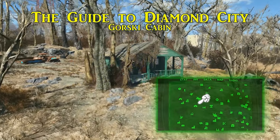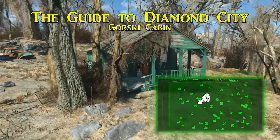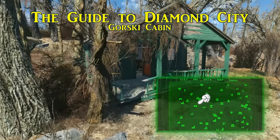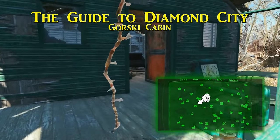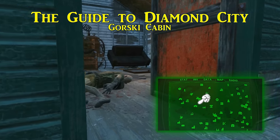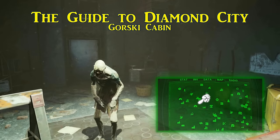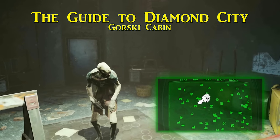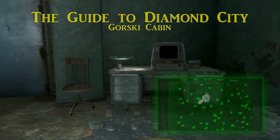Not far from the Ranger Cabin, the second Wasteland Survival Guide, dubbed the Guide to Diamond City, is in the Gorski Cabin — more specifically, the Gorski Cabin Bunker. This cabin is slightly south of Concord, and a hatch inside will lead you into the bunker. Towards the back, on the desk with the terminal, is the Guide to Diamond City, and once placed in your inventory it will permanently mark Diamond City on your map. Understandably, a survival guide best to get early.